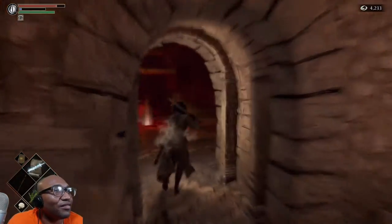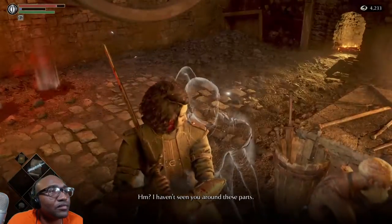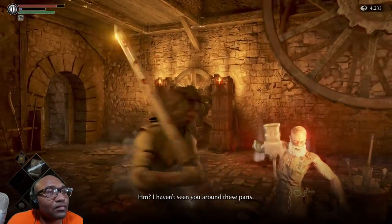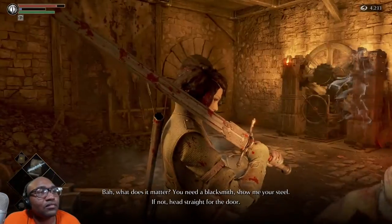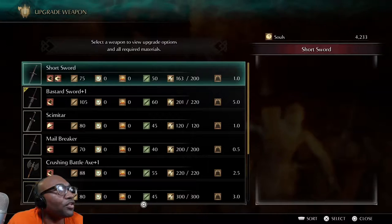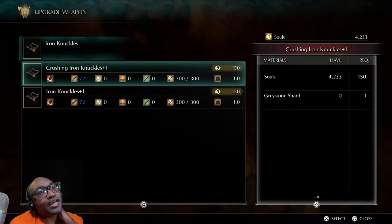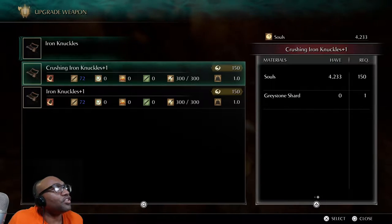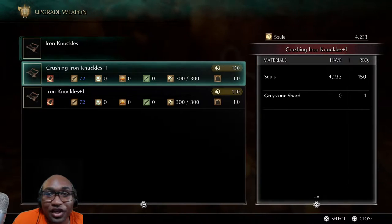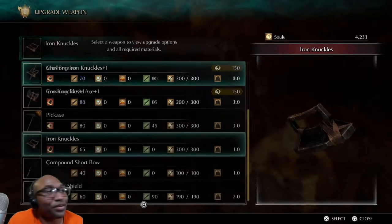The blacksmith says: 'I haven't seen you around these parts.' 'You need a blacksmith?' So we can upgrade the weapons. Iron knuckles — I don't remember there being iron knuckles in the game, that'd be a fun playthrough. You could do a rush here, clear the first part, come here and get these, and do a knuckles playthrough. That'd be pretty funny, pretty hype.